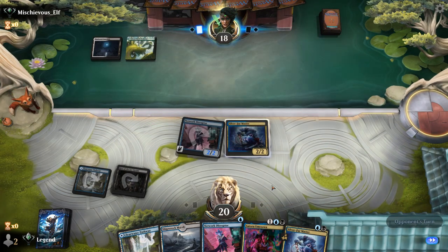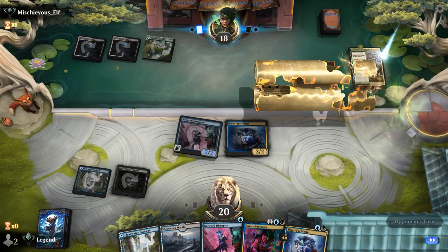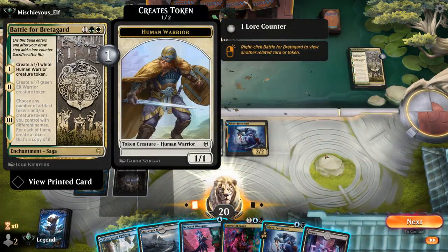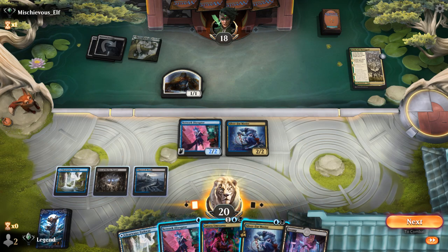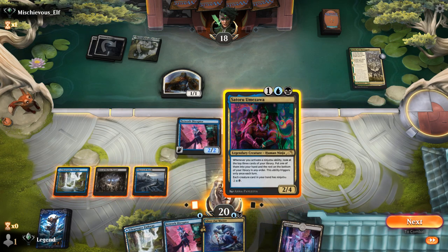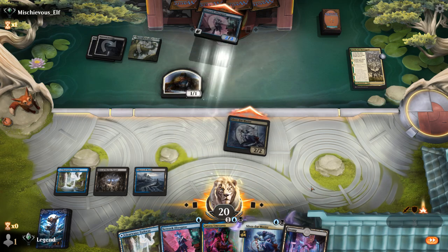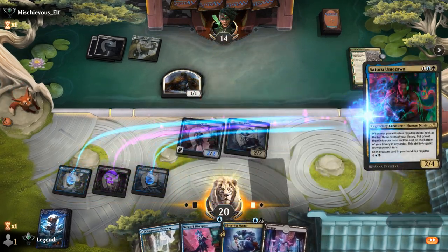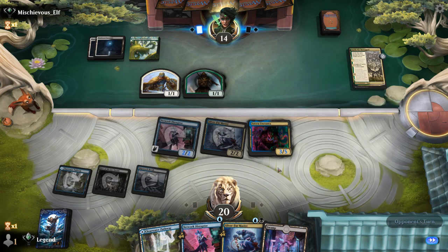Opponent may be on an Abzan enchantments deck with Battle for Bretagard making tokens. I can tap their token and ninjutsu the second Master, or play Umezawa to set up ninjutsu next turn to draw a card. We still have a profitable attack, so let's play Umezawa instead. With double Master in play, we can ninjutsu any creature for just a blue and a black — very nice.